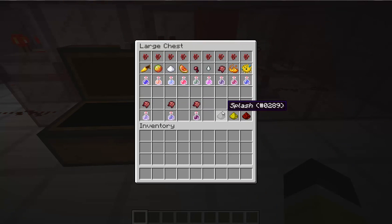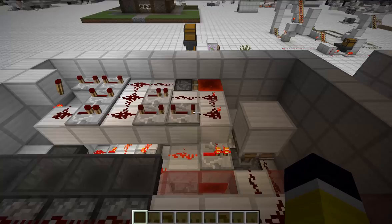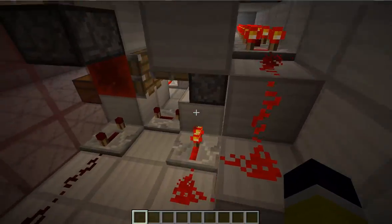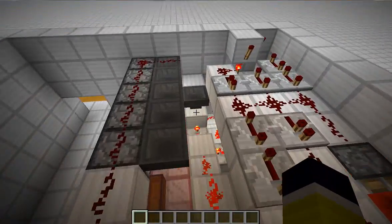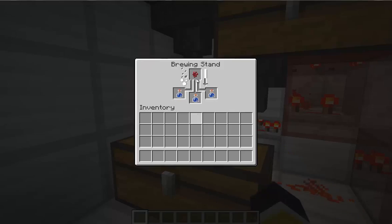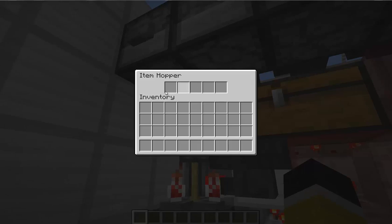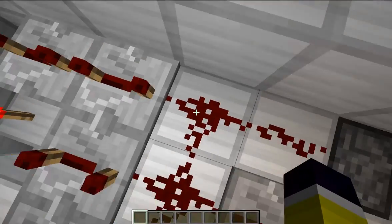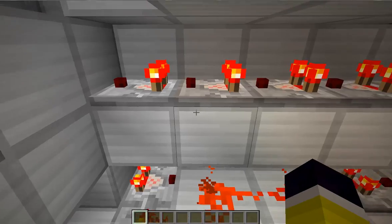That works with everything. You also get a splash potion with one more ingredient, or a longer potion with yet another. We have a timer system, so when the last ingredient is going in, it's recognized as the last ingredient at this moment, and the timer will be activated.